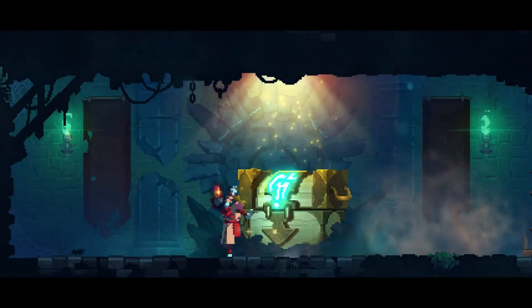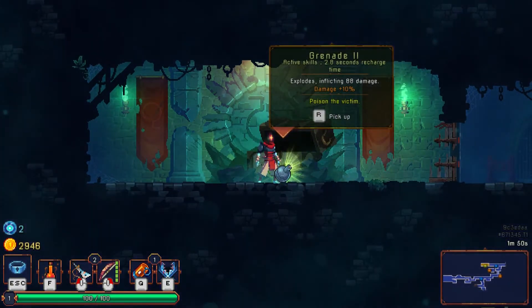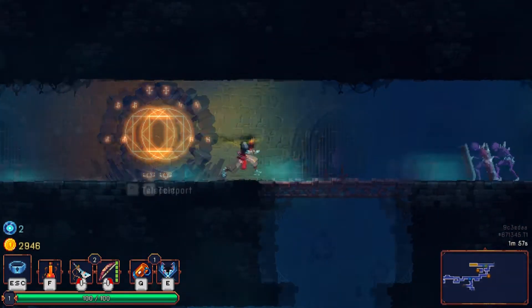Here we find a loot chest — see what's in there. We're going to go through this run until we die. I don't actually want the grenade. I like the freeze grenades. Freeze grenades are great because obviously they freeze enemies.